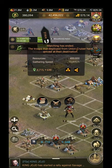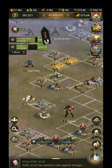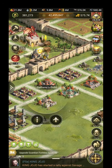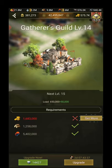The gathering legion has 400,000 resources and my gathering legion will currently gather 400,000 resources. If you have the VIP store, this is your gathering legion here - the Gatherers Guild. I'll update that maybe two levels on Tuesday.